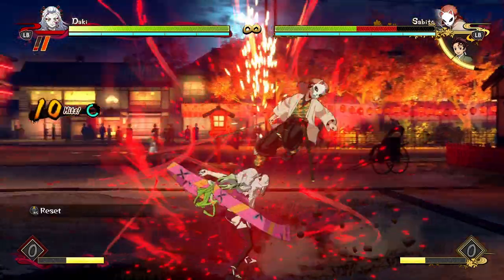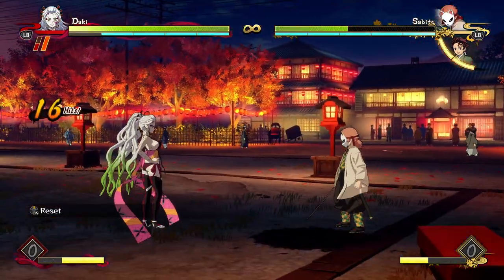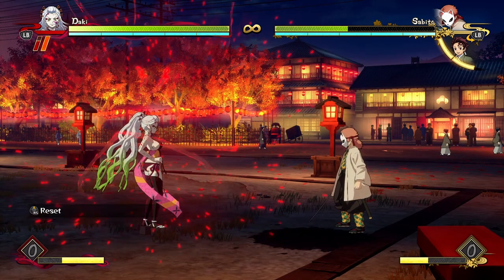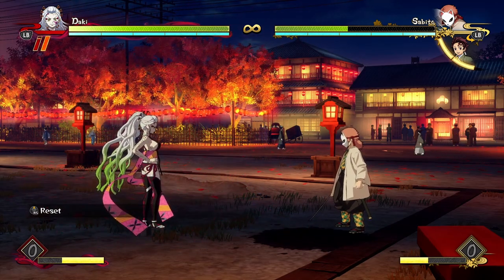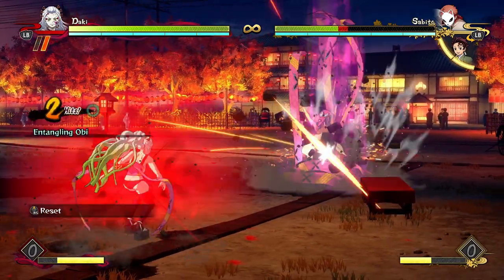You can't see my inputs unfortunately — there's no way of showing them on the screen — but I guarded and went for a grab there. By the time you would guard and go for a grab, the character does that thing where she jumps up to the opponent. You can see that dash up, and that's the point where I would have gone for my grab.